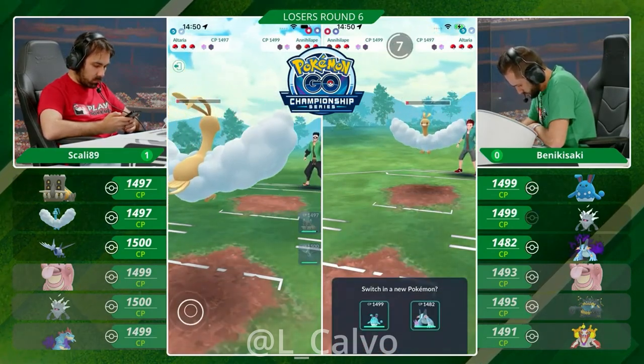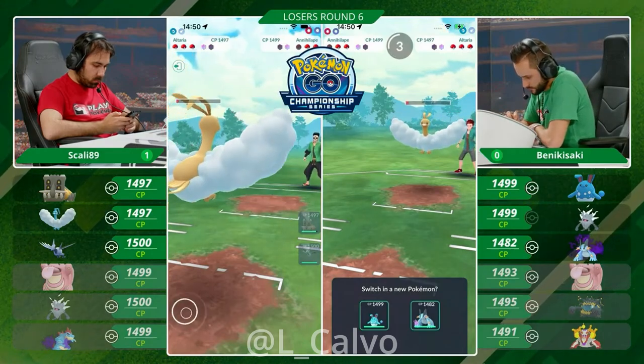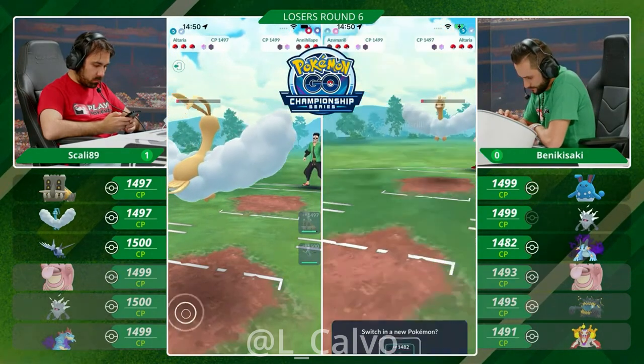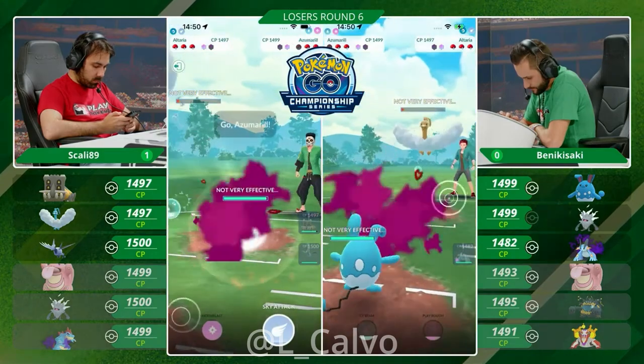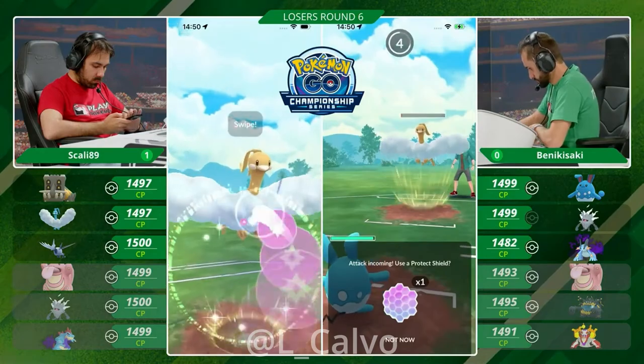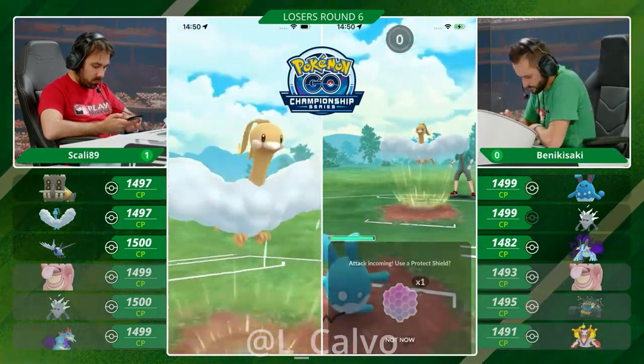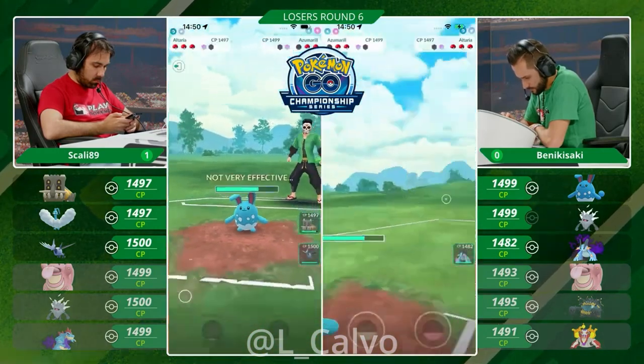Now you have to bubble down with that Azumarill. The energy goes nowhere on the Bastiodon. You will have to immediately swap back into the Shadow Swampert as soon as this matchup is over. You're going to take some damage from the Moonblast — some nasty chip. And Azumarill might have to be a catch-win condition later on in the game, because this Shadow Swampert will have to 1v2 here.